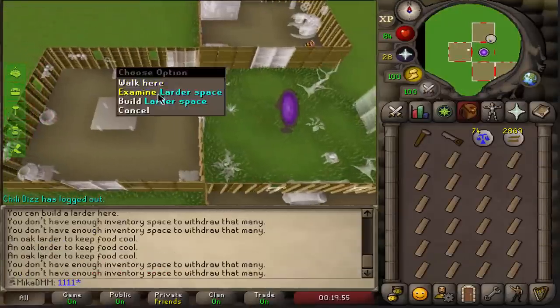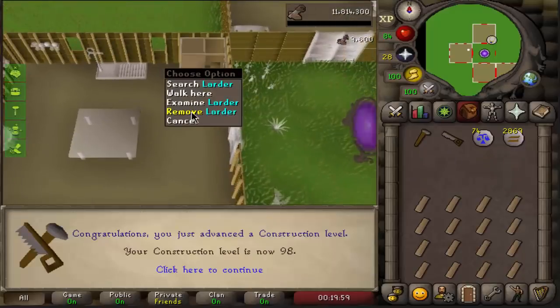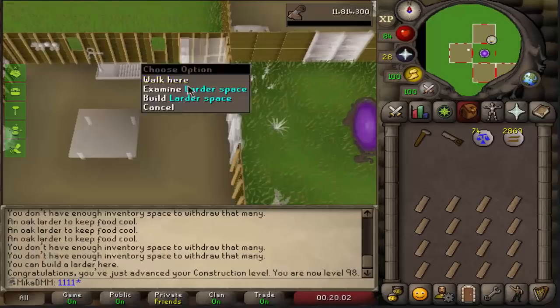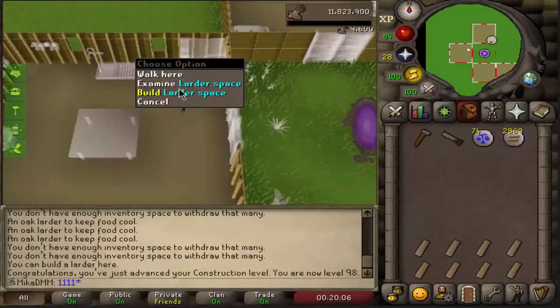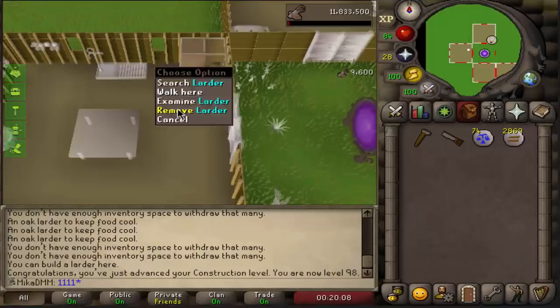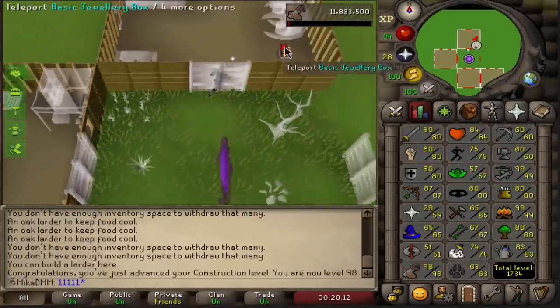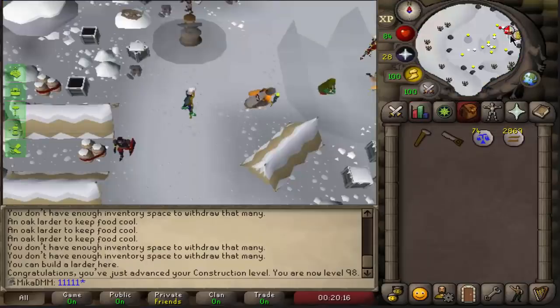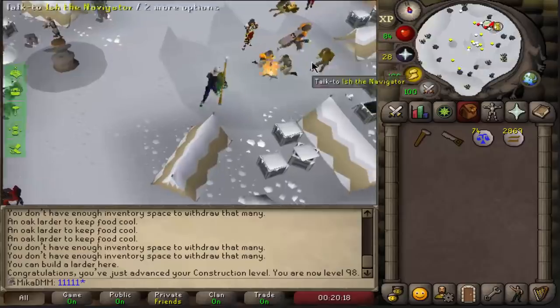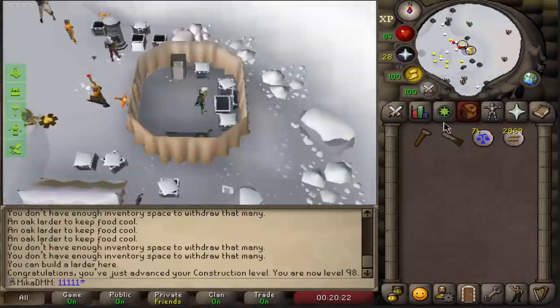I honestly can't believe that I am almost done. 98 construction — so literally just one more level to go, and it's been a grind. It's been like a 5-hour process of just making larders and removing larders. But as soon as I'm done with this final level, which in my opinion is the easiest level to get because you're just that one step away from something really good — yeah, it's gonna be all worth it, but it definitely is a grind.